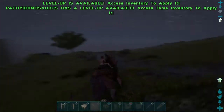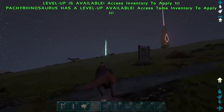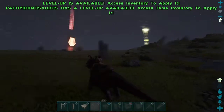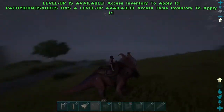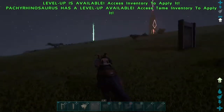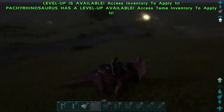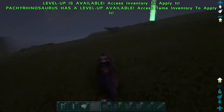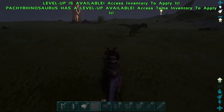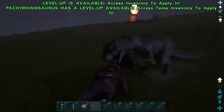The second creature I think is underrated is the Pachyrhinosaurus. These can be found among Triceratops in rivers and jungles, but they are a bit rarer and harder to find. You can't shoot them in the head — arrows just bounce off and deal no damage. So tranq them elsewhere for knockout taming.